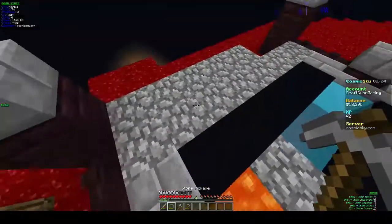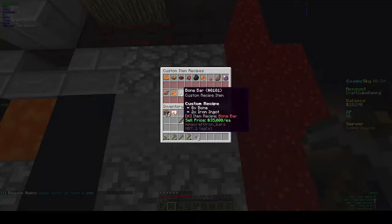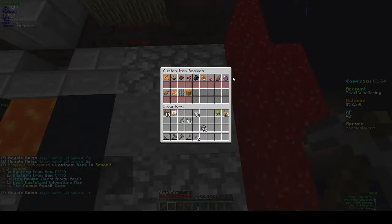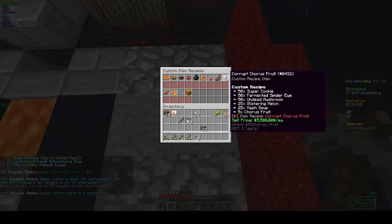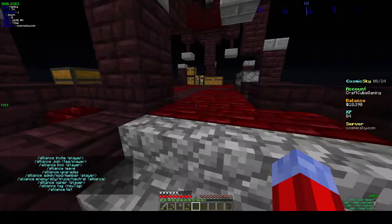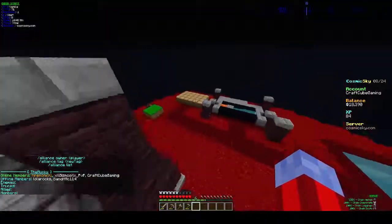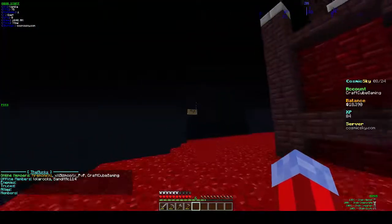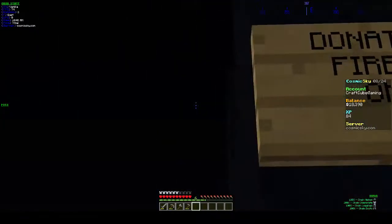So that is the latest update — pretty cool stuff. Slash recipes will take you to all the ones you've unlocked. This one sells for a hundred thousand each — one corrupt chorus gets you five million dollars, that's insane. Slash A info is the Alliance info. I was added to the alliance run by Fire Monk. Once again, check this person out — there will be a link to their channel in the description. They stream Cosmic Sky and donated me one dollar.